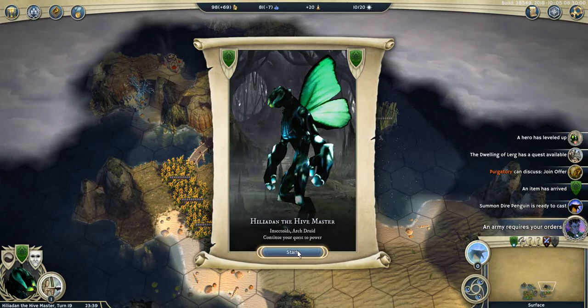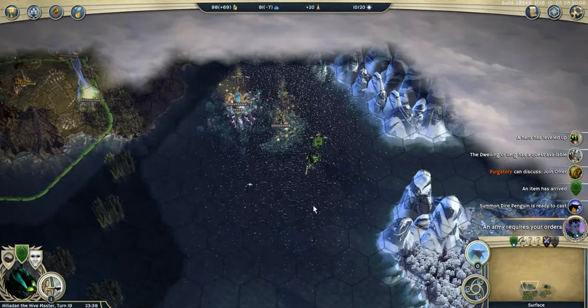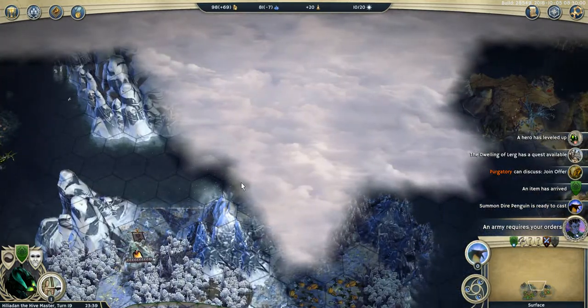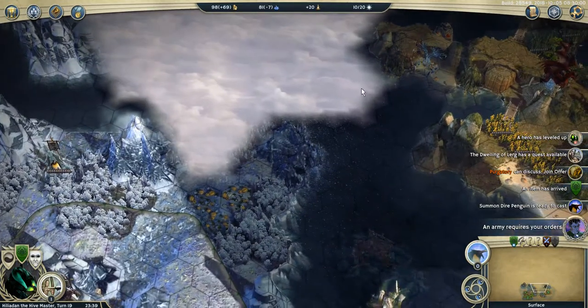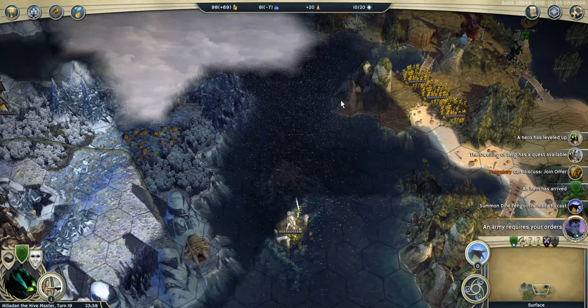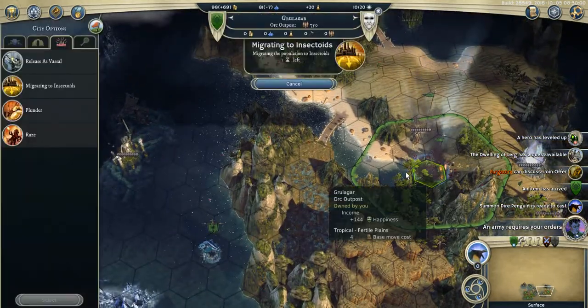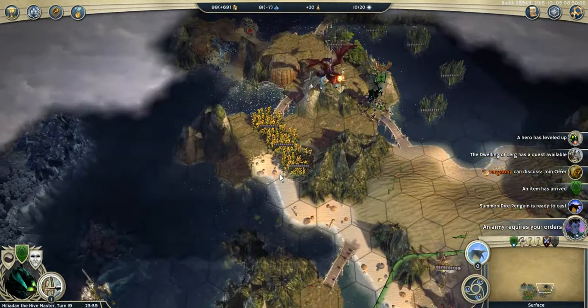Turn 19. I haven't seen the Ahelix Stormrage Wyvern again — he escaped in this direction. He might be coming back here to mess things up, so if he does, I need to take this before it migrates to Insectoid. Hopefully he won't.